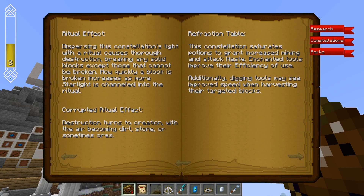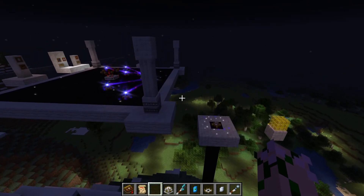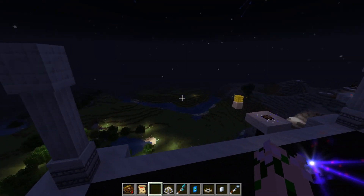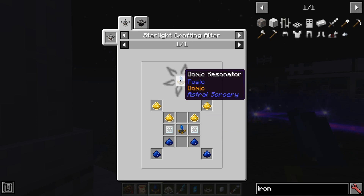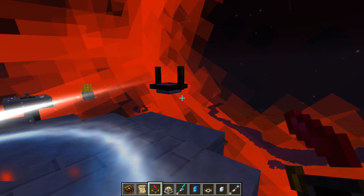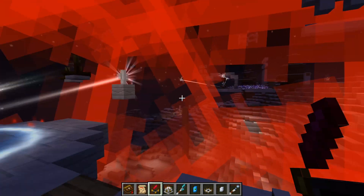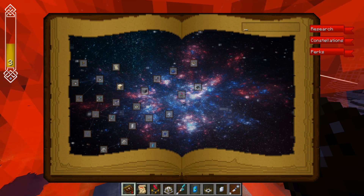These rituals can also be empowered by shining starlight into them, and then they will send out these little spike pulses everywhere — and using lenses at the various ends you can reflect the spikes of light back into the crystal to make the ritual operate better. There are a whole bunch of different rituals and each one is described in their own constellation. So if we go to Averso that we have unlocked it'll say here are its ritual effects: 'disrupts the constellation light within the ritual, causes destruction breaking any solid blocks except those that cannot be broken.' If we want to see the area of control and effect that this ritual actually has, we take the foci crystal and upgrade it into its dominion mode, which lets us see the area of effect that the ritual actually has.